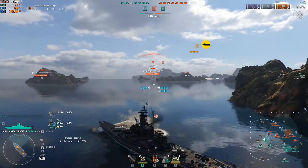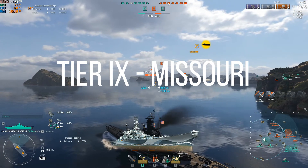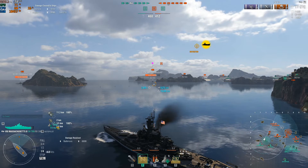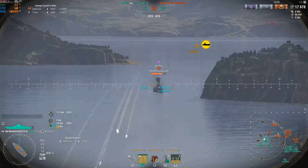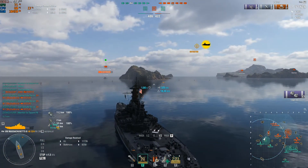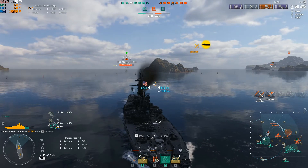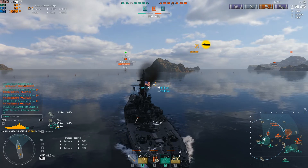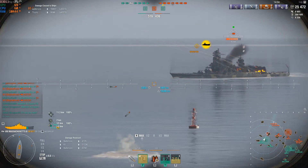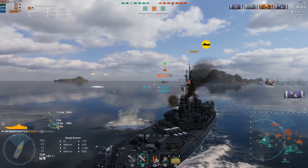At Tier 8 I couldn't think of anything completely bullshit, but at Tier 9: the Missouri. The Missouri was released in December 2016 and used to cost 750,000 free XP — unfortunately I never got it. What makes the Missouri an utter bullshit ship? It has one of the highest credit-making potentials in the game. A mediocre game in the Missouri without economy flags will net you a million credits; a really good game will easily net you one and a half to two million credits.